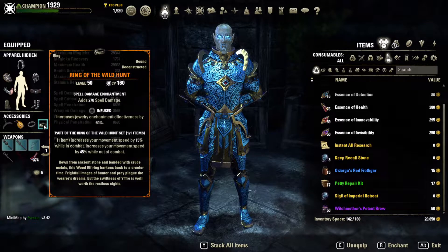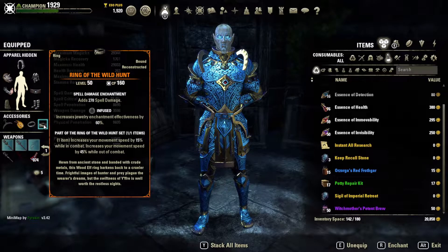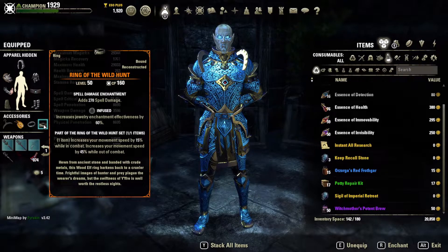First things first, I am running Wild Hunt and all three of my jewelry are infused with spell damage. Wild Hunt increases your movement speed by 15% in combat and 45% out of combat. Between this and my major expedition from my armor buff, I'm moving very quickly from fight to fight. I always travel on my resto bar, and speed is one of the best damage mitigation tools in ESO if you know how to use it.